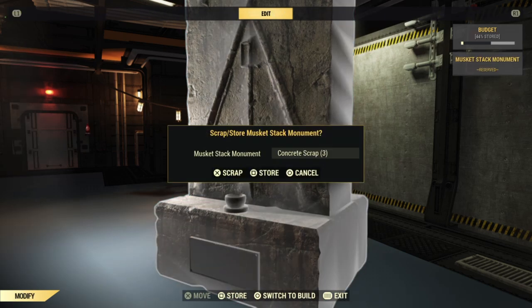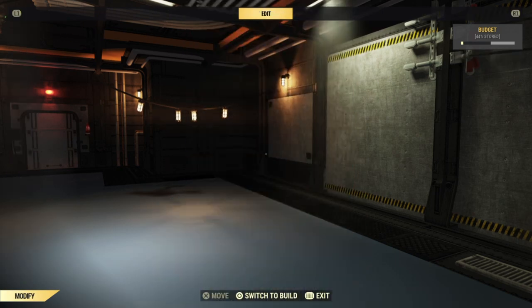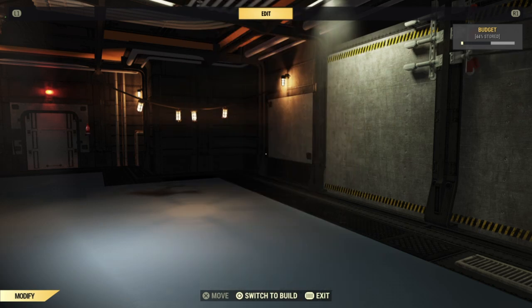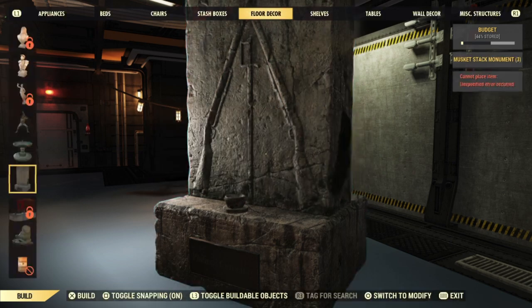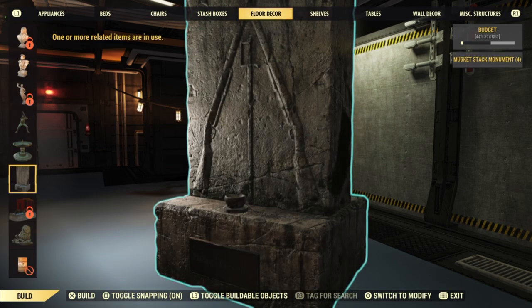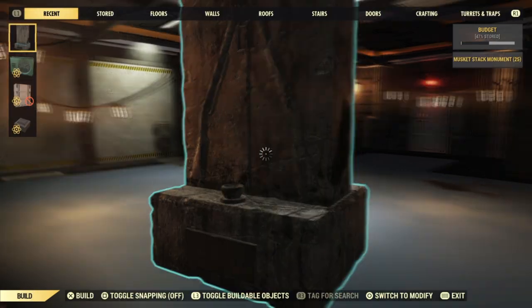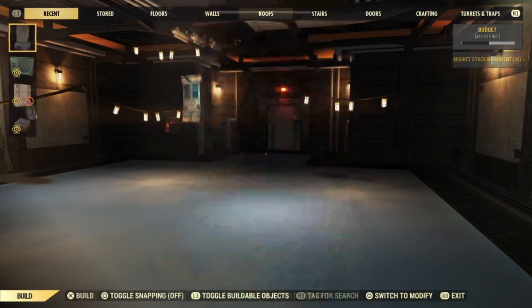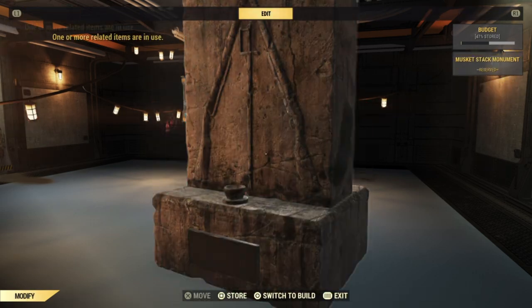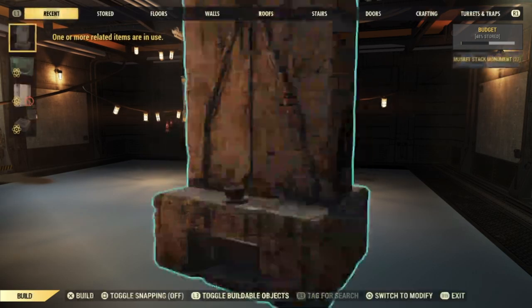There are two methods you can do with this. You can just try to spam the store button, or you can do what I personally like to do: hit the store button, then hit the cancel button and store right afterwards multiple times, hitting square — or whichever button it is for you. Now of course, if you're on PC, there are multiple ways to make this 10 times easier, like macros and all that stuff. So definitely experiment with it if you're on PC, because you'll probably be able to do this a lot faster than on console. Regardless, it is still a good method on console, because 15 to 20 minutes is what it took me.